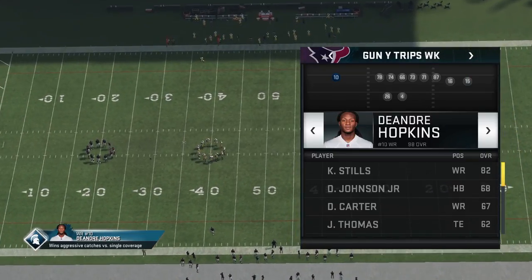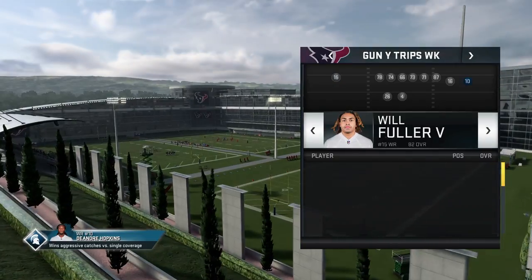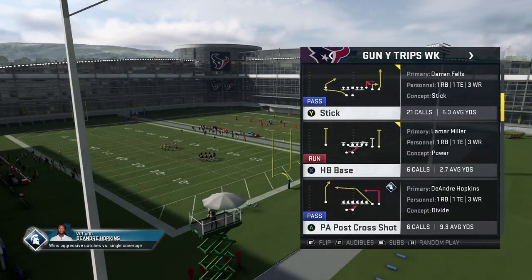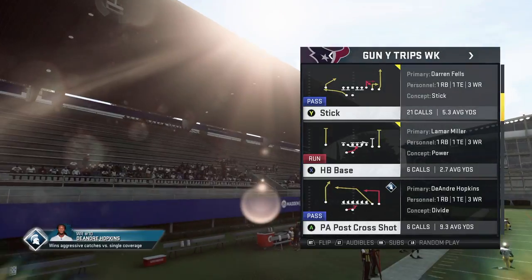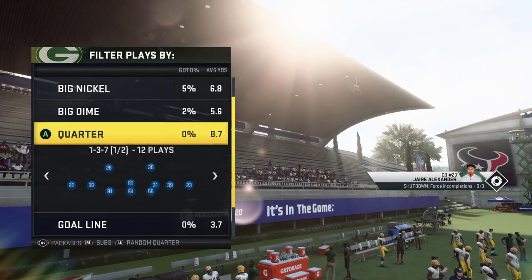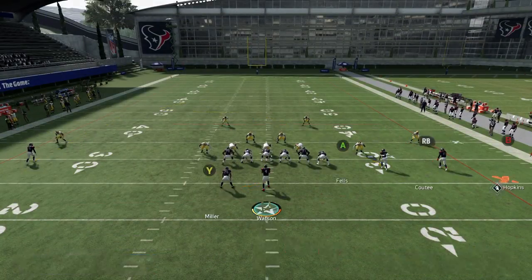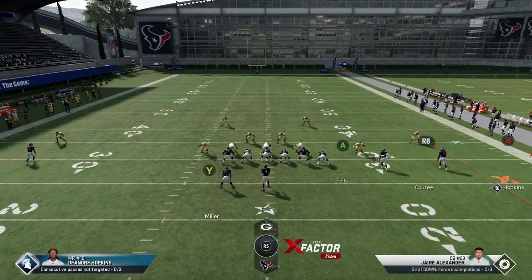Put your fast receiver on the left if you want — I'll move Will Fuller there. You could leave Hopkins there for better route running with the post specialist, but a fast receiver works fine. You want to run your trips on the wide side of the field and your post on the short side. Come out in a classic Cover 2 and make sure your deep post is on the wide side.